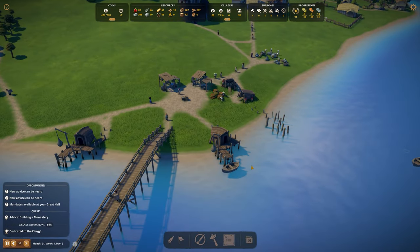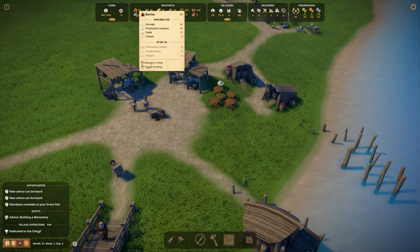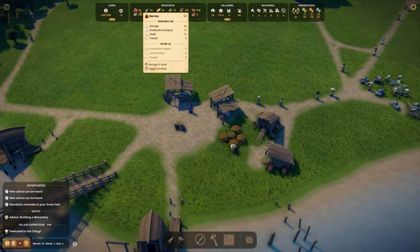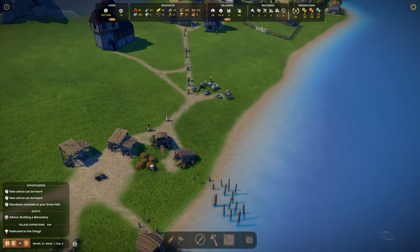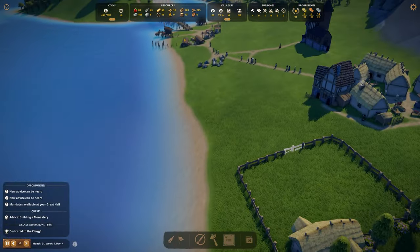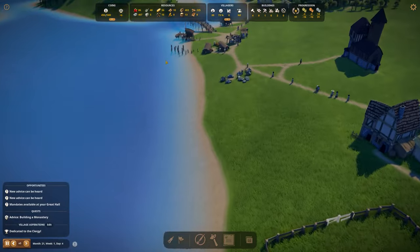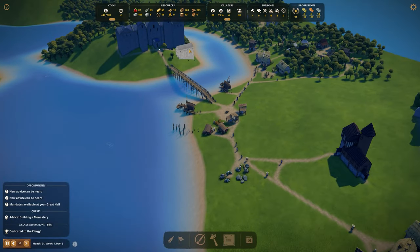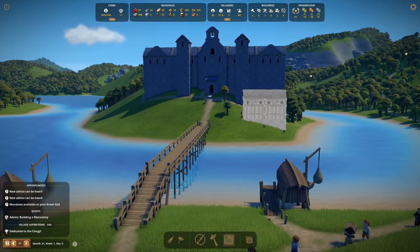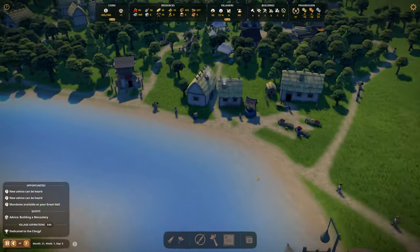Let's have a quick look at how the rest of our village is doing. We are gathering more berries — in the previous episode we suddenly had very little, and someone in the comments said it was because of the rain. Rain definitely causes fewer berries, so hopefully our new berry plots will help with storage.